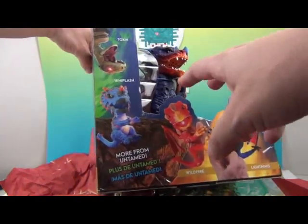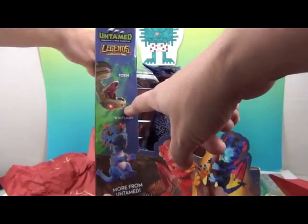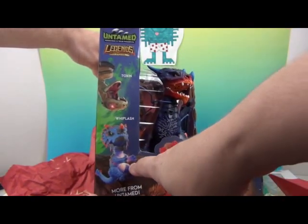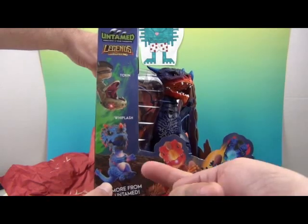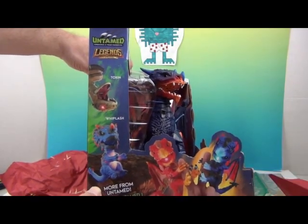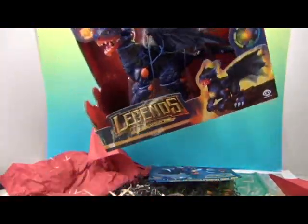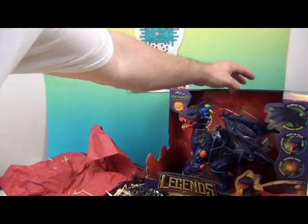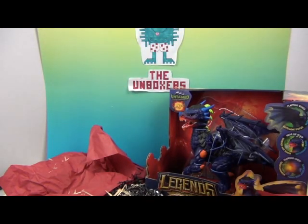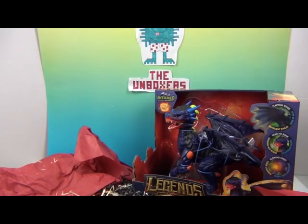Oh look, there are other friends! We saw the snakes, and Whiplash, which is the actual fingerling that fits on there. Look at them — very cool! So more from Untamed. Awesome. So we're going to go ahead and get Vulcan out of his box, fill him up with batteries, and show you what he can do. We'll be right back.